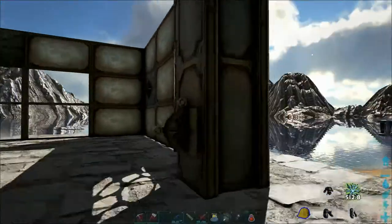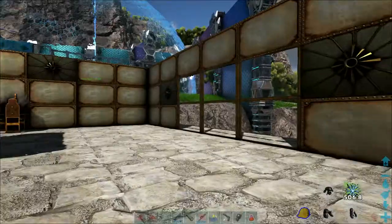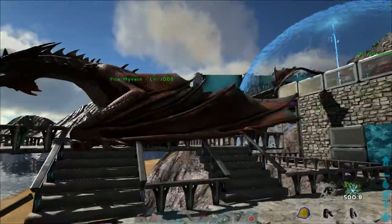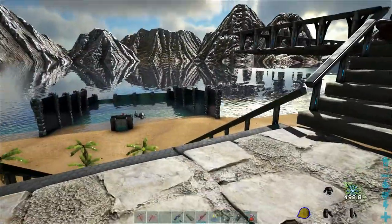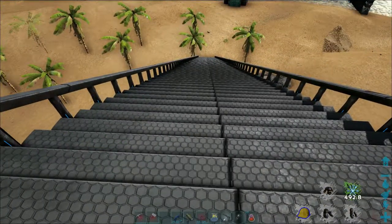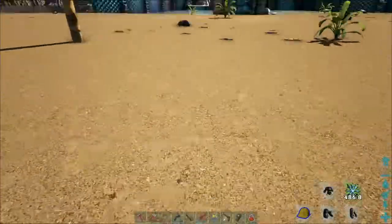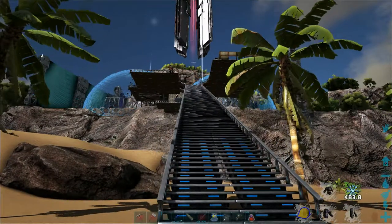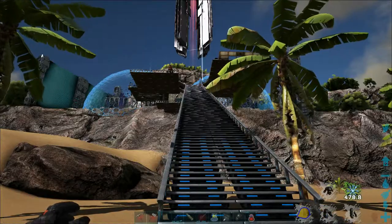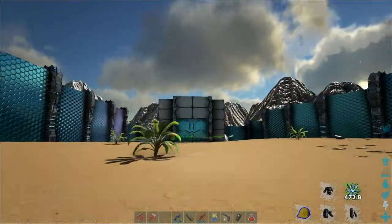We made a couple of glass windows so we can see the background, and then I have the stairway to heaven - this took some time to make - all the way to the bottom. It's all the tech ramps that are turned into stairs with the railing, so that kind of sucked to have to make.